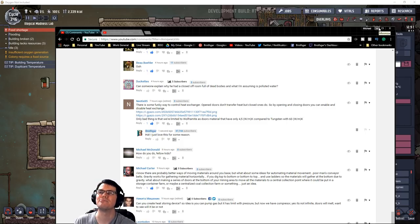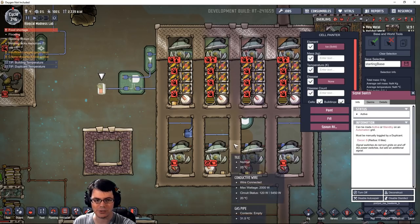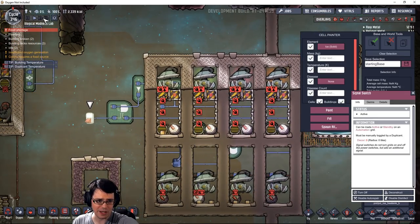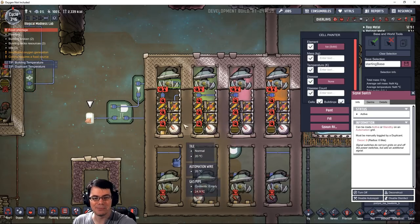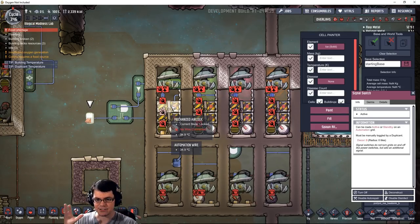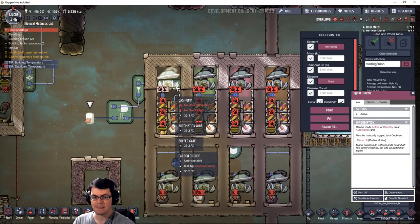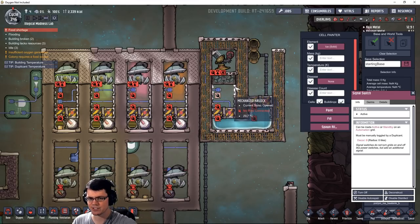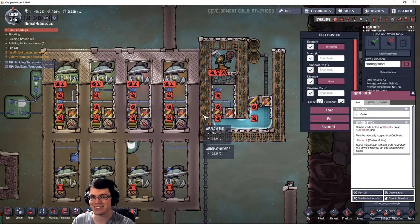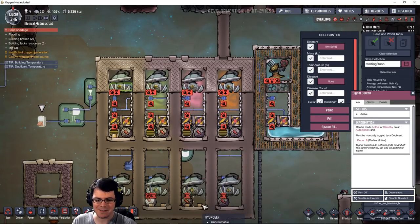Let me show you how these doors work again. These doors here elevate gas because they displace gas from wherever they are, and it goes to the open side of the door. So this always wants to pump upwards. We did the same thing with liquid, and you can run this in the opposite direction to pump things downwards. It also works side to side, as we've tried with doors creating mechanical airlocks.